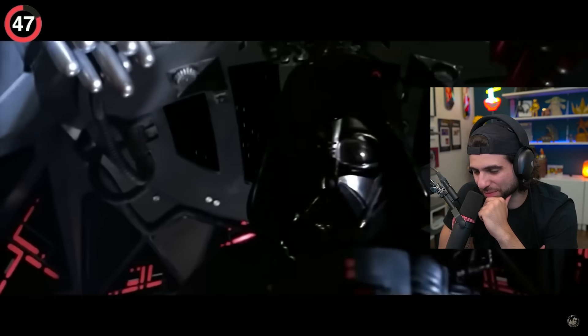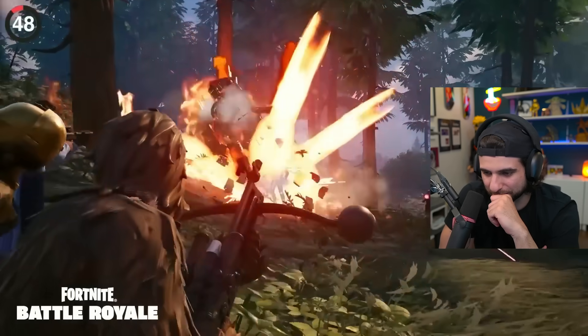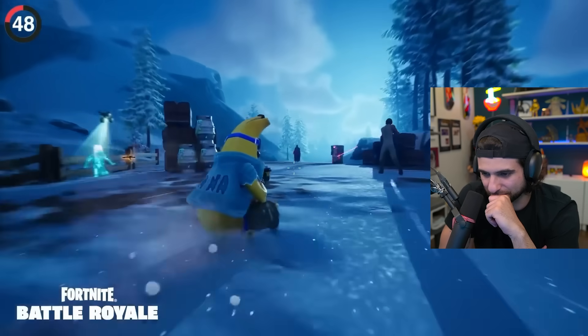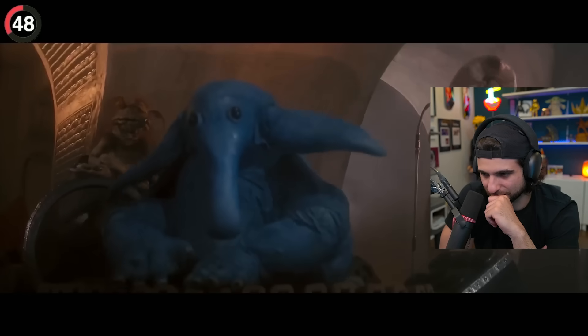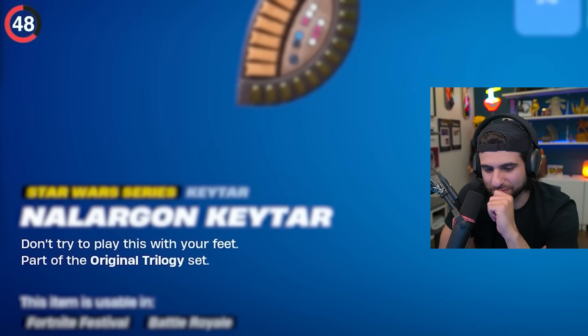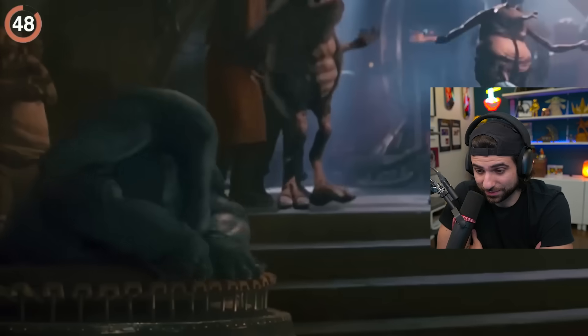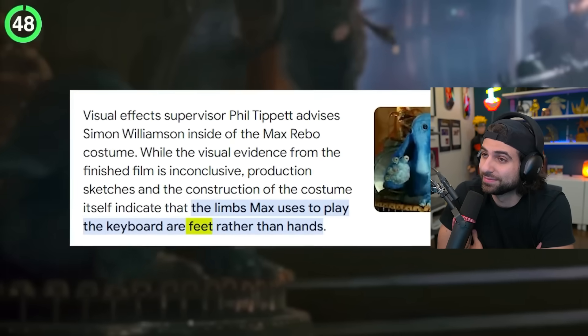In the same trailer, Vader sets his sight on Peely — this is a recreation of the trench run from A New Hope. Average Star Wars fans would notice all of these, but only a small percentage of players know about Max Rebo's insane reference. When his guitar came to Fortnite, the description asks you not to play it with your feet — because Max Rebo doesn't play with his hands, those are his feet.